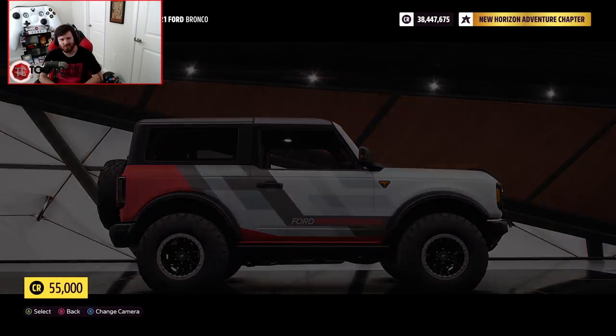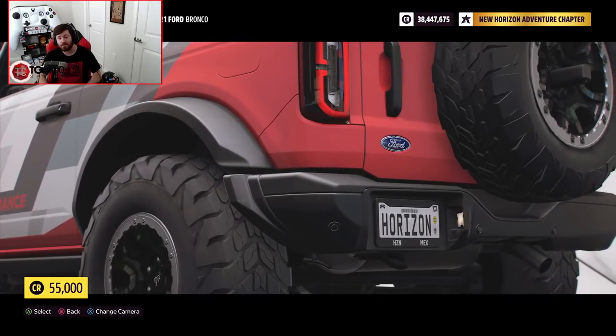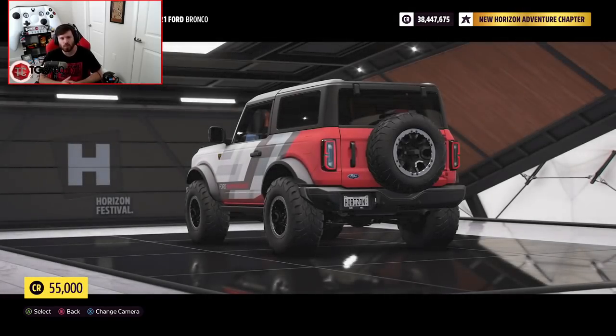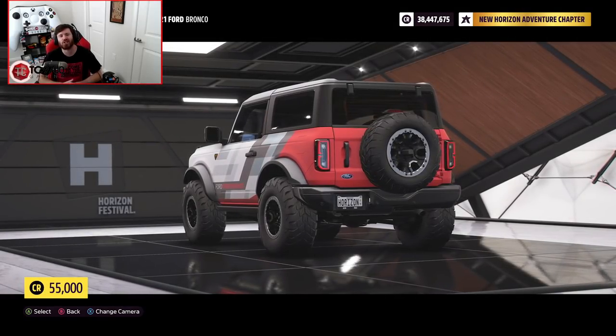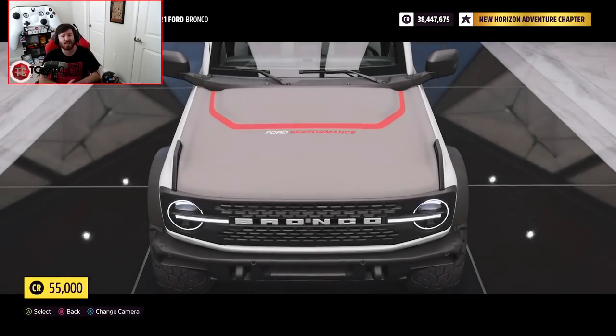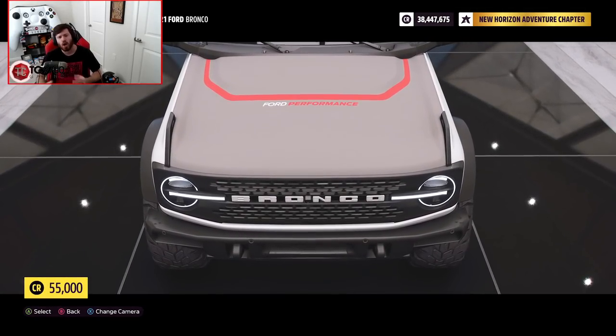Welcome back to Forza Horizon 5, and today we are going to be doing a full build of the 2021 Ford Bronco. This is going to be an off-road build, and at the end of it we are actually going to be taking it to the rock crawling park area that you can find at the start point of Eliminator on the map.